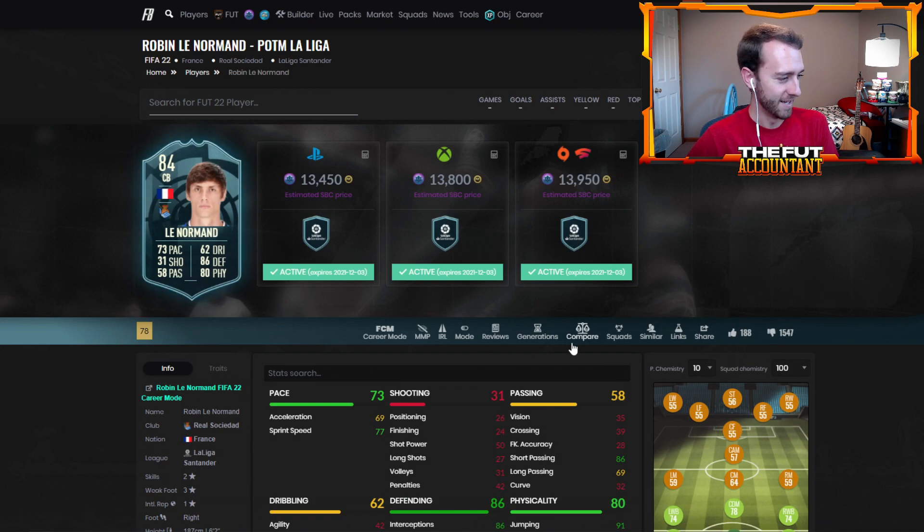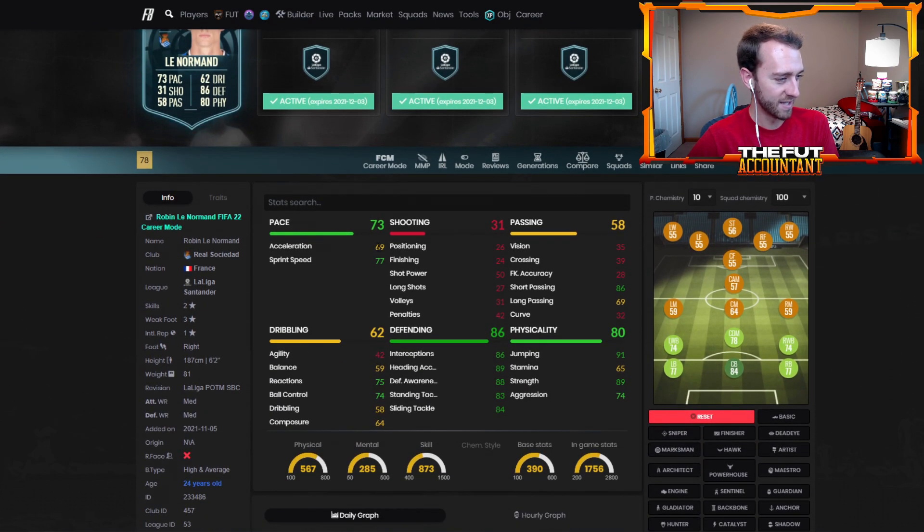1,500 downvotes. 77 sprint speed, 69 acceleration, 42 agility. 91 jumping, 89 heading. And he's 6'2". This guy can get up.